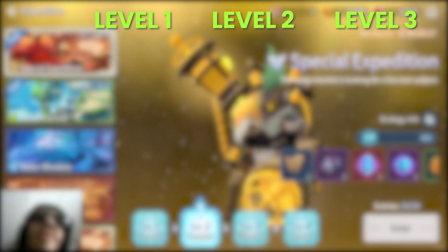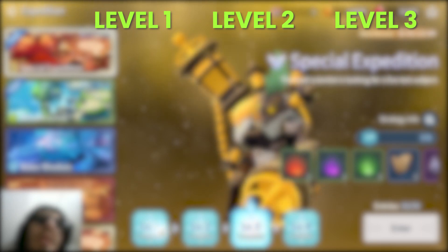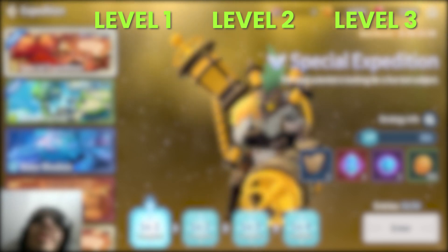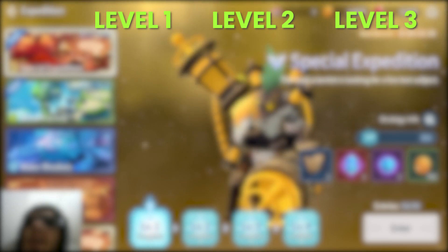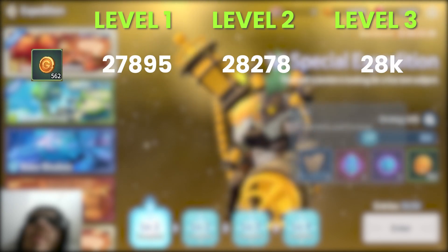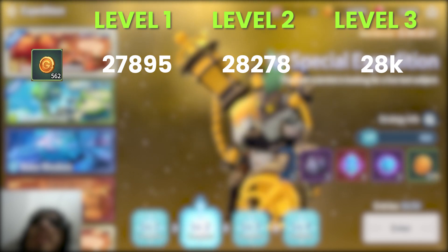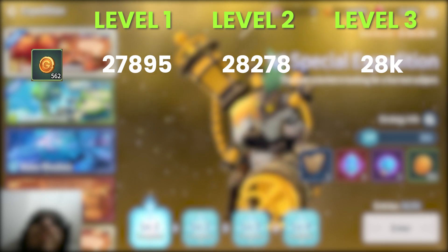Over three days I did 50 runs on level 1, level 2, and level 3, and wrote down all the rewards I got. I'll be putting them on screen as well as talking about them. For level 1, I'll show the total gold amount as well as how many of each drop I got. I actually got 27,895 gold. Gold doesn't vary that much — the differences are very small: 562 at level 1, 574, and 582.